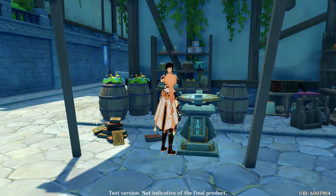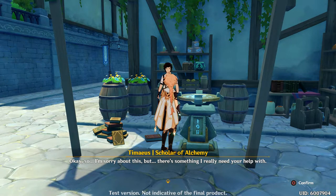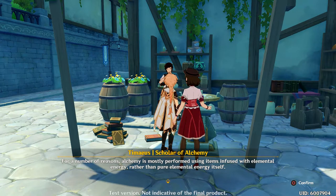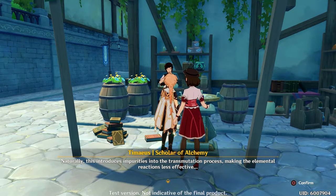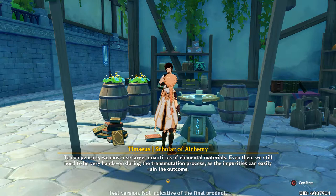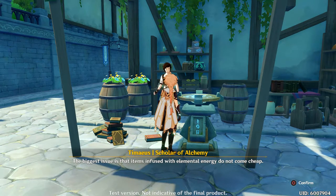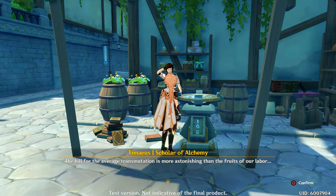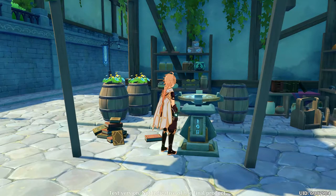Hello, Traveler — hold up a second. I forgot to change to Chinese again. For a number of reasons, alchemy is mostly performed using items infused with elemental energy rather than pure elemental energy itself. This introduces impurities into the transmutation process, making elemental reactions less effective. To compensate we must use larger quantities of elemental materials, and we still need to be very hands-on during the transmutation process. Unfortunately this all creates extra costs. Oh, so you need visions to make it cheap. Go to the Thousand Winds Temple.